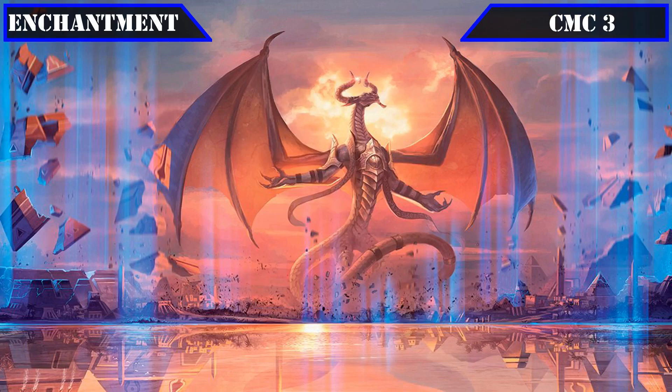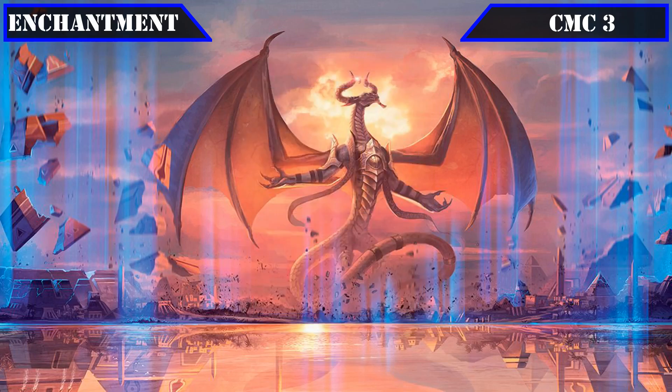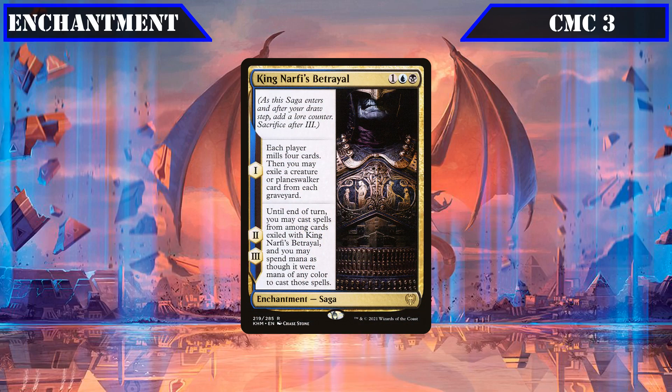The CMC 3 slot brings Court of Cunning, which makes us the Monarch when it ETBs and, on our upkeep, mills any number of target players for 2 or 10 instead if we're the Monarch, serving as card advantage our evasive creatures can reclaim if lost. King Narfi's Betrayal is a Saga whose first chapter mills all players for 4, then exiles a creature or planeswalker from each graveyard, and whose second and third chapters allow us to cast the exiled cards with mana of any color.